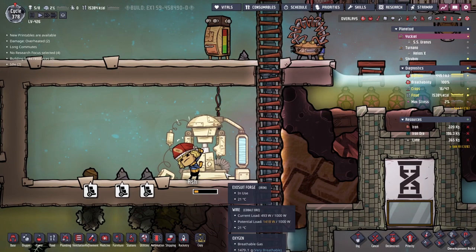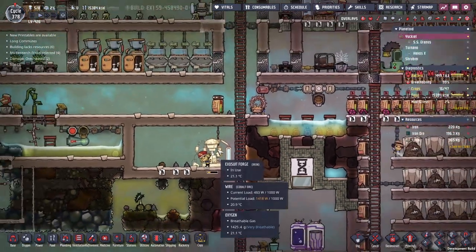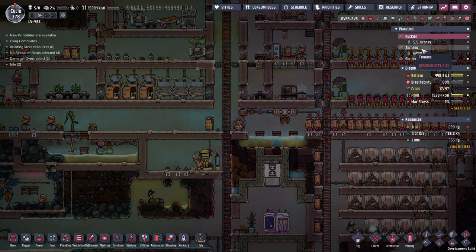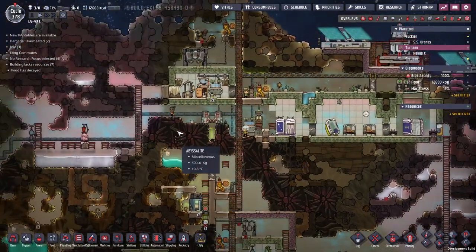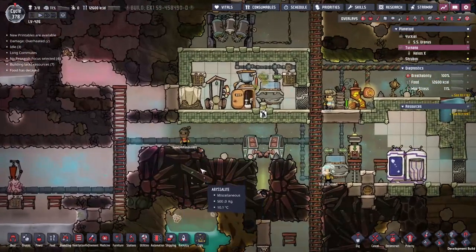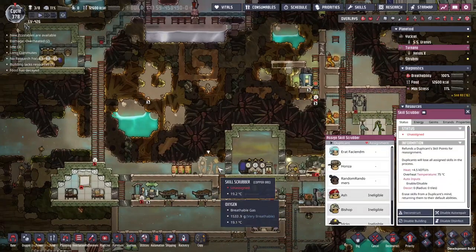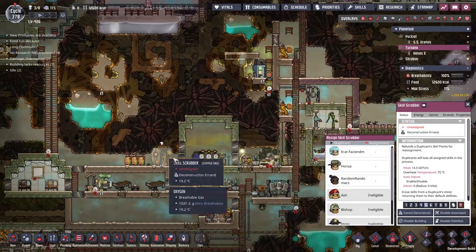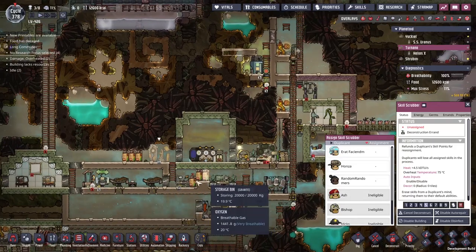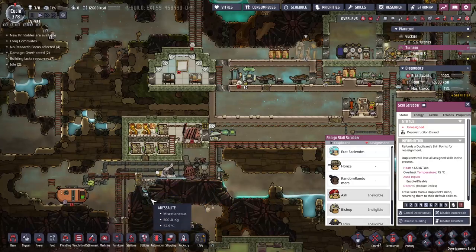We're making our first exosuit forge suits — exosuits in the exosuit forge. I've realized we need to go and have a look over at Tiranoo. Not only are people completely idle, they're not sure what they're doing. I had to scrub Random Randomers completely clean of all his skills because he just kept getting a little bit stressed out. We're going to get rid of this skill scrubber here and replace it with its own exosuit forge, because this is the area where we want to be using them.